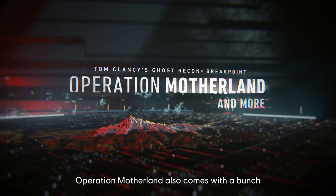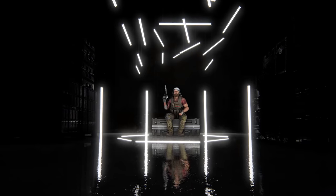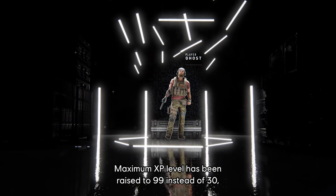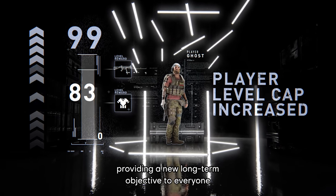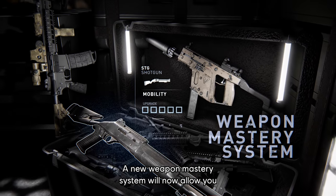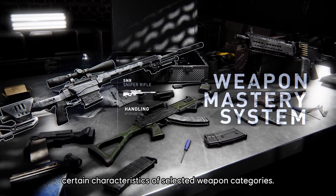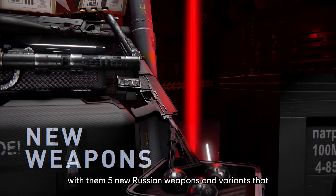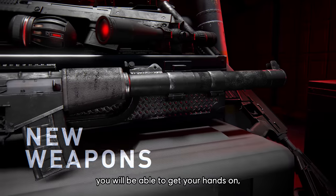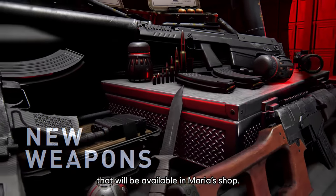That's not all, Ghosts. Operation Motherland also comes with a bunch of other gameplay additions and improvements. The maximum XP level has been raised to 99 instead of 30, providing a new long-term objective for everyone with unlockable weapons and gear. A new weapon mastery system will now allow you to use your extra skill points to improve certain characteristics of selected weapon categories. Talking about weapons, the Bodarks have brought with them five new Russian weapons and variants that you will be able to get your hands on, as well as six new weapons and variants available in Maria's Shop.